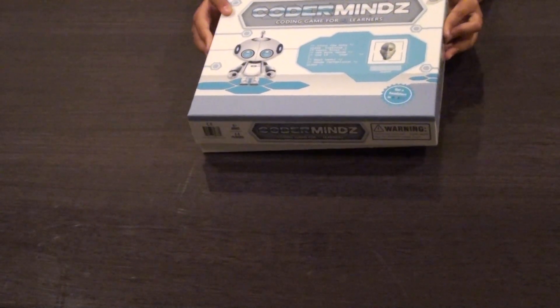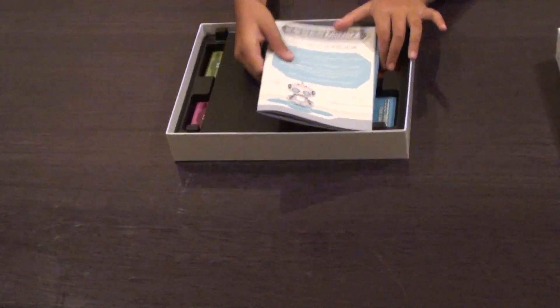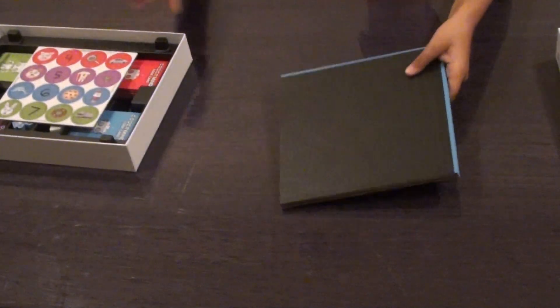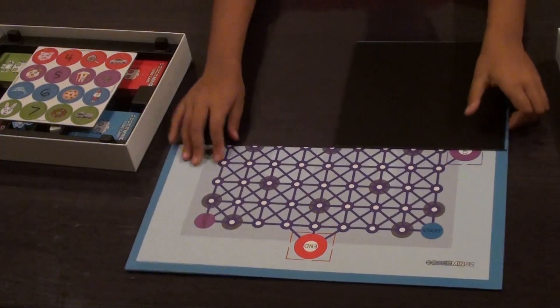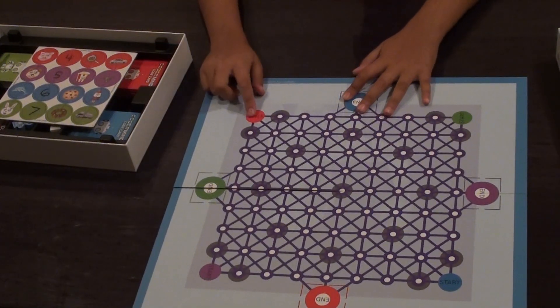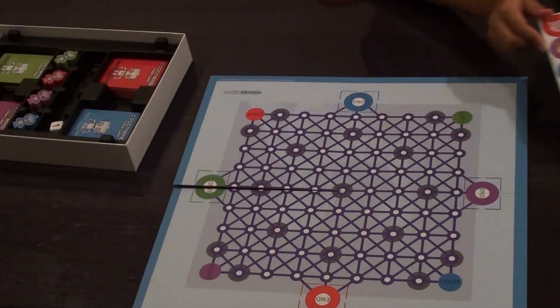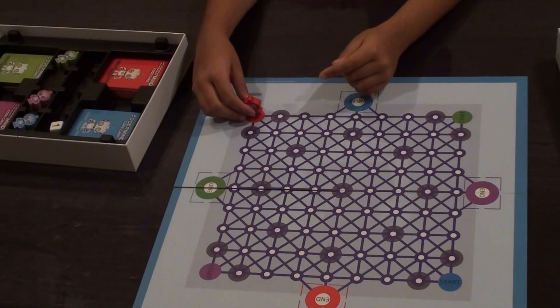Let's open up the box. As we see, first we have our rule book and then we have our board. Let's open up our board first. As you can see when I open up my board, I am red. I'm going to take these image recognition tokens and put them aside for now, and I'm going to take out my red bot and place it right here.